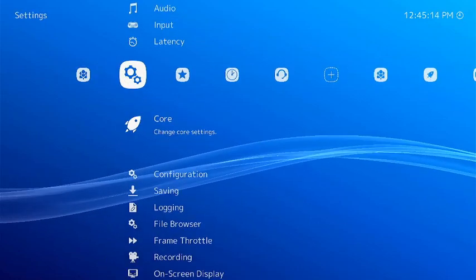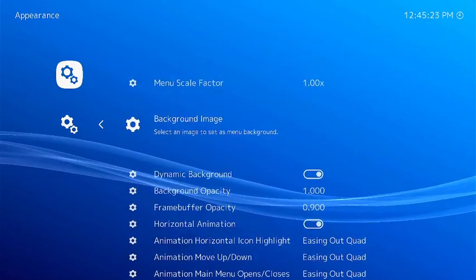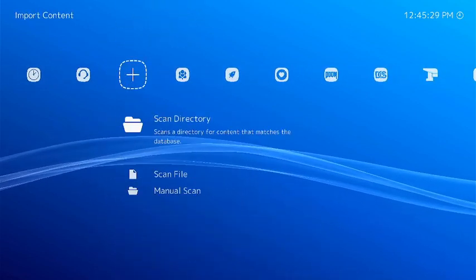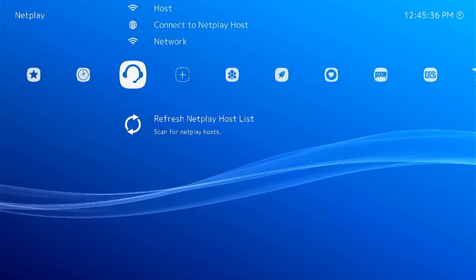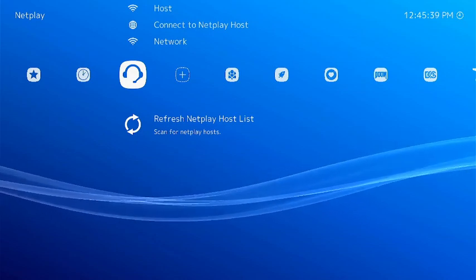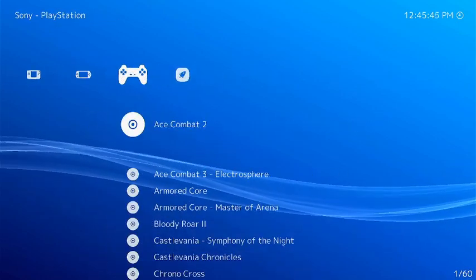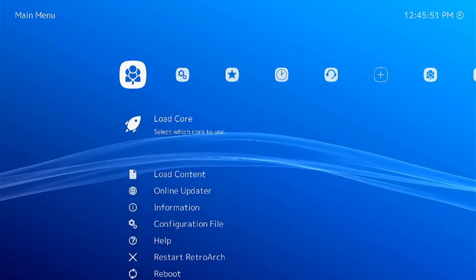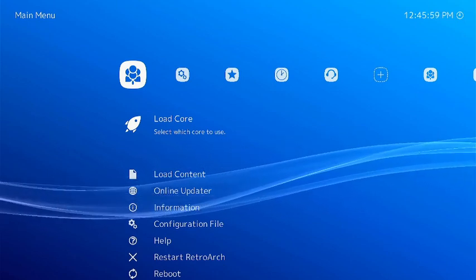You can also configure controls and change the user interface — you can change the menu appearance, add a background image or a dynamic background. I just like the default one. That's all to say for now. For those who don't know what Laika is, it's basically a system where you can play from Atari all the way to Sega Dreamcast and Naomi. It decently does Sega Saturn, but only the 2D stuff — don't rely on the 3D. If you have questions, please don't ask for ROMs — Google that yourself. Anyways, that's all. Sayonara.